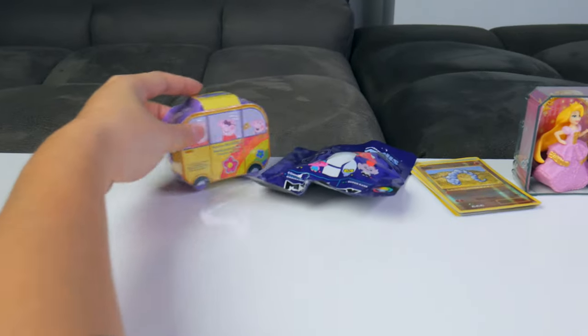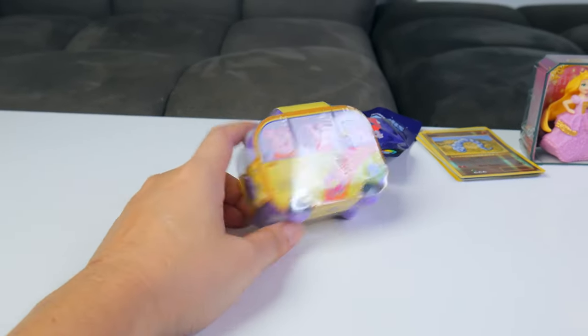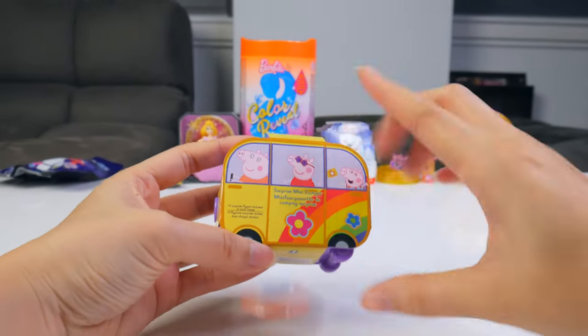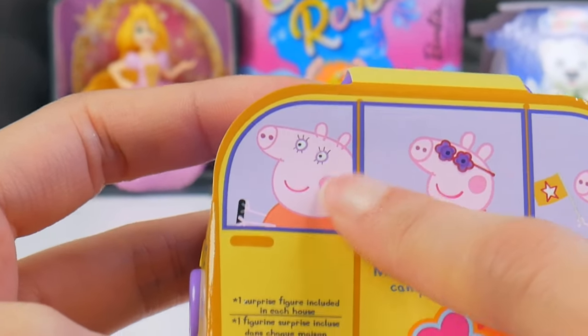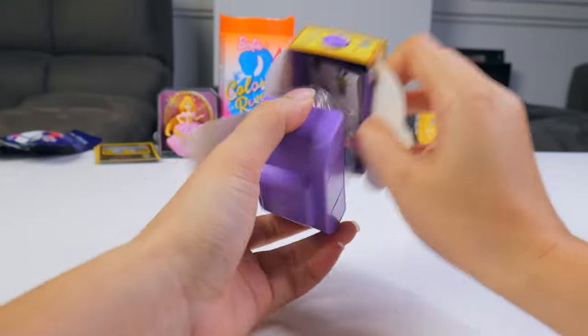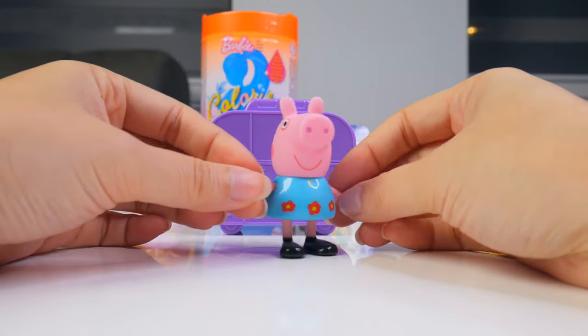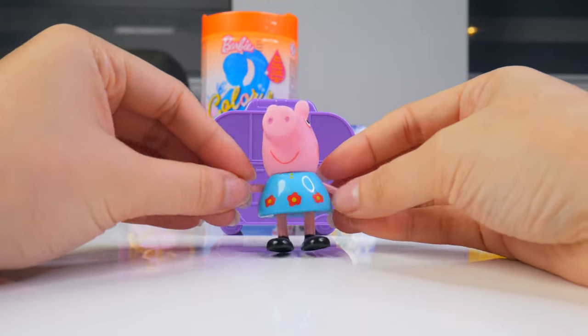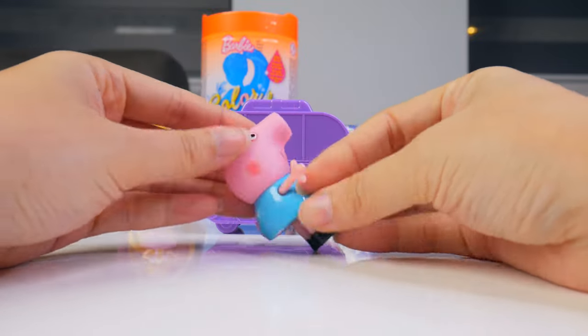Let's get traveling now with some Peppa Pig Surprise mini camper. I wish I can go camping again. I just noticed that Mama Pig's eyes looks like spiders for some reason — really creepy ones. We have the also adorable Peppa, wearing her lovely blue dress with red flowers on it. And she's ready to go camping and ice fishing in the cold.